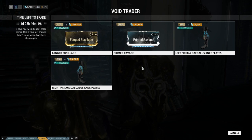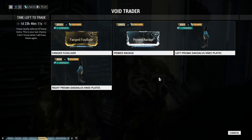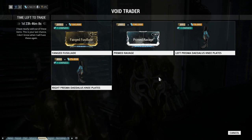Next up is Prime Ravage, the crit damage shotgun mod, for 280 ducats and 190,000 credits. I missed it the first time — it was before shotguns got buffed at all — so I'm glad it's actually back up.